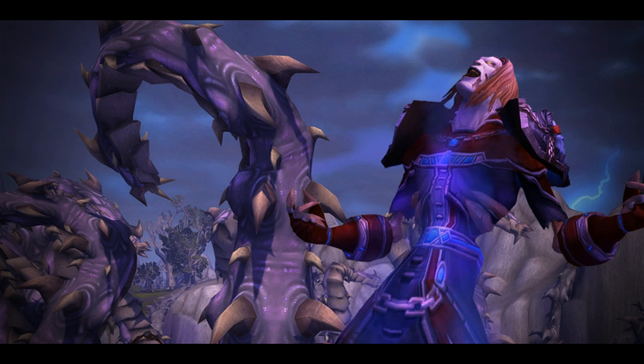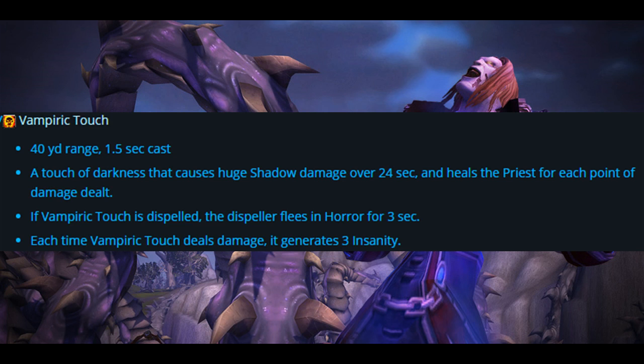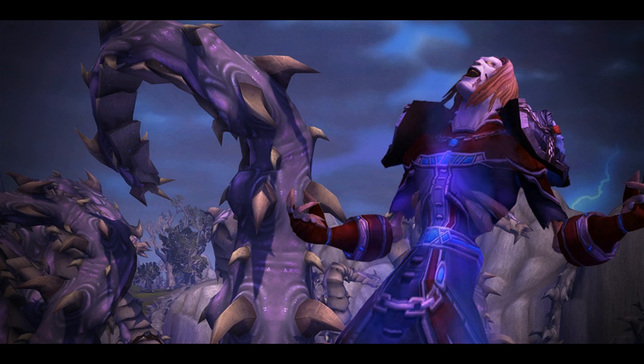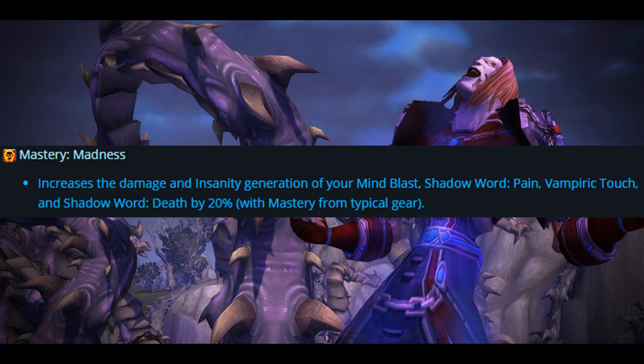Next, Vampiric Touch: 40-yard range, 1.5-second cast. A touch of darkness that causes huge Shadow damage over 24 seconds and heals the Priest for each point of damage dealt. If Vampiric Touch is dispelled, the dispeller flees in horror for 3 seconds. Each time Vampiric Touch deals damage, it generates 3 Insanity. Shadow Word Pain: 40-yard range, instant — causes minor Shadow damage instantly and a huge amount over 18 seconds. Each time it deals damage, it generates 3 Insanity and has a 10% chance to reset the cooldown of Mind Blast. Their mastery is called Madness, increasing the damage and Insanity generation of Mind Blast, Shadow Word Pain, Vampiric Touch, and Shadow Word Death by 20% with mastery from typical gear.